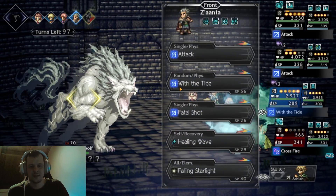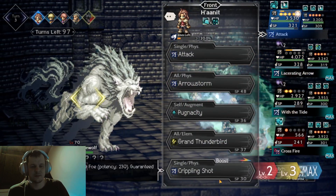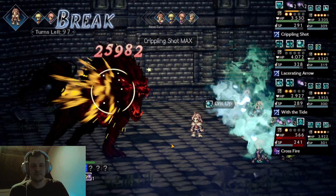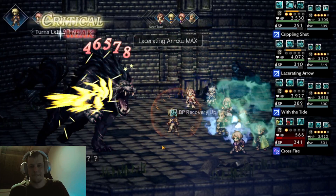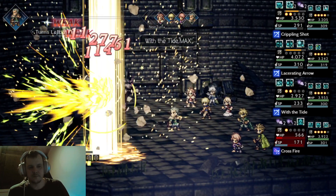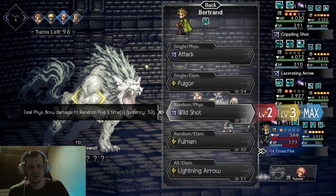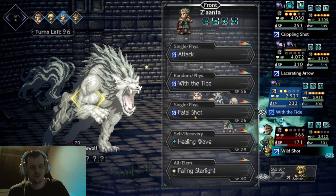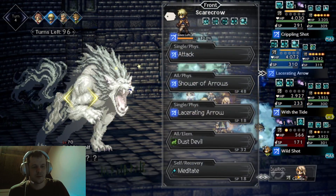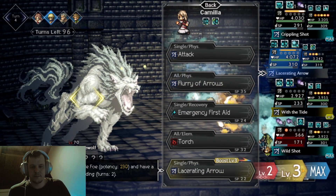This is better. We're just going to max damage now. I need Zanta to do some pretty nice damage. Let me keep Zanta in the front row. Okay, let's go.